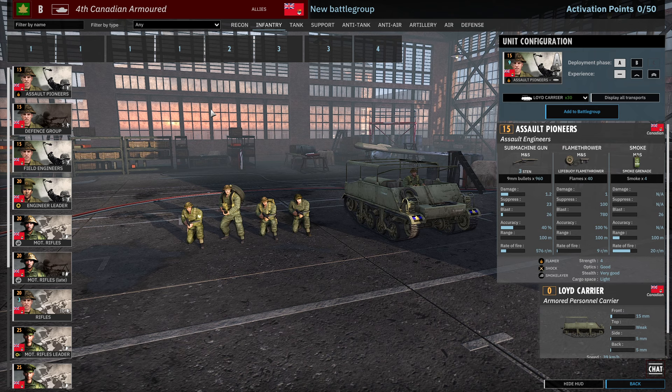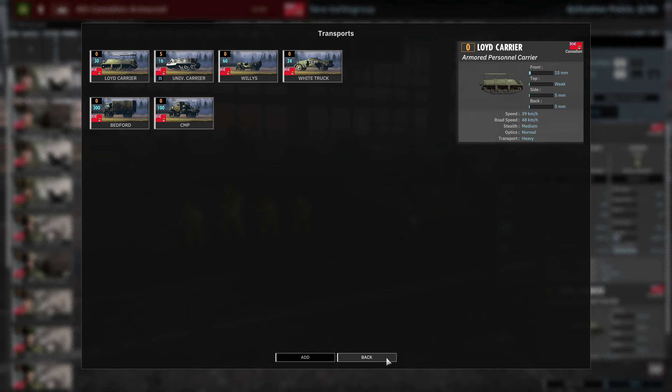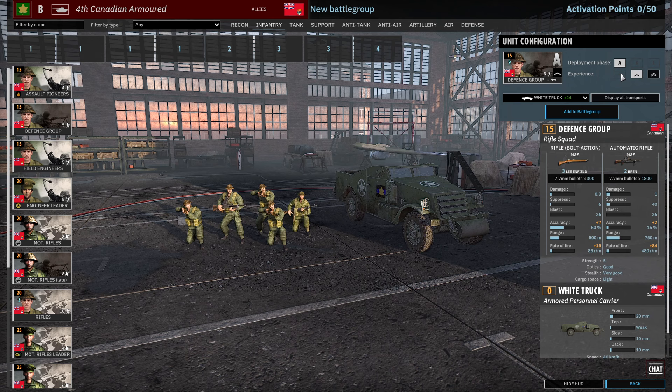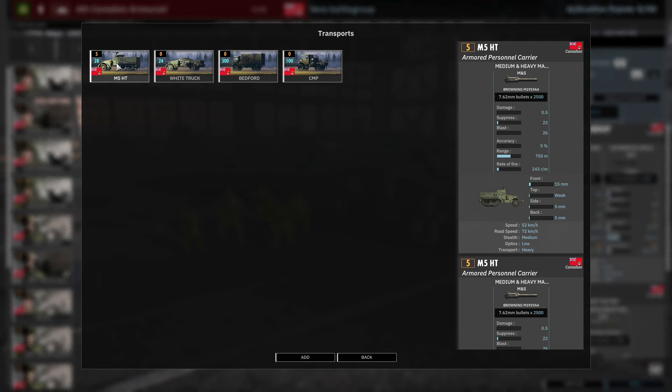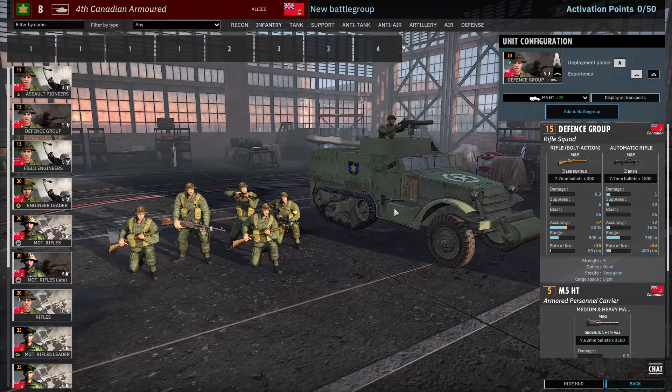Moving on to the Infantry tab. First of all we have the Assault Pioneers. They have a decent range of transports but nothing too exciting — 9 available in Phase A, 18 available in Phase B. It's the standard 3 Sten, Lifebuoy Flamethrower with Smoke Grenade setup. Then we have the Defence Group, coming in at one vet. They can be brought in with the M5 Half-Track, which could be an interesting combination to get some extra suppression from these cheap squads.